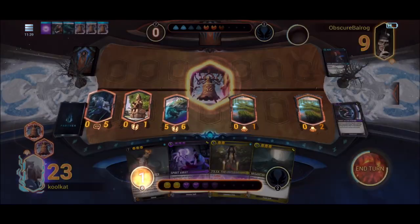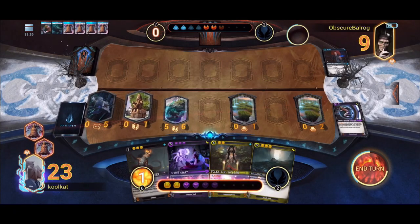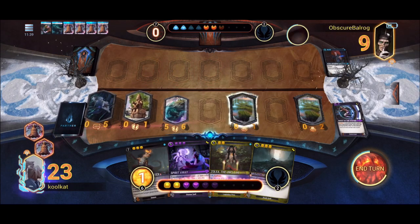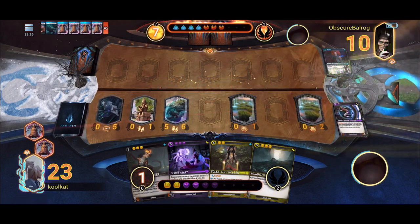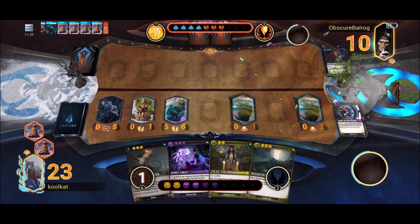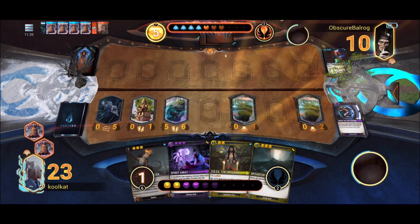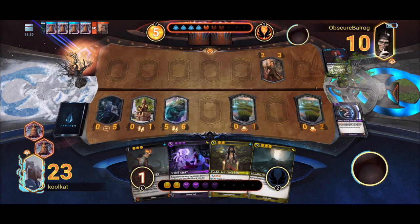I'll throw another Bell down on my 0/2 as well. They're really sticking into this game even when they don't seem to have many options — proud of that. It looks like a strong Sapo spot, but that's not a very strong Sapo target.